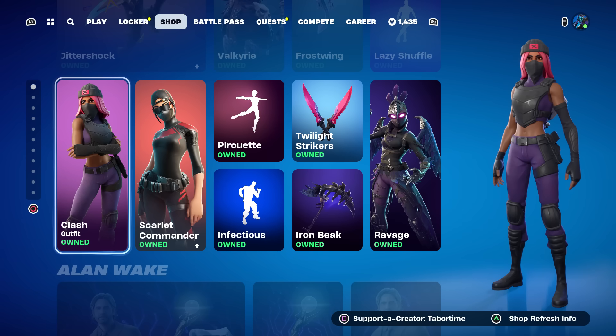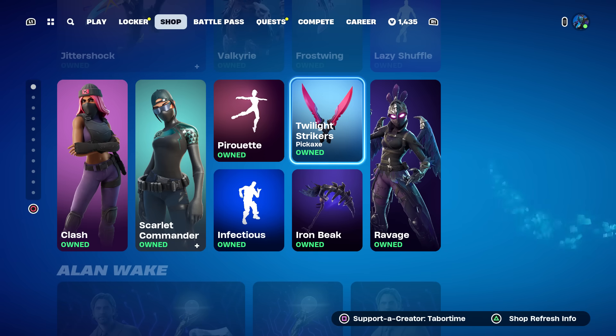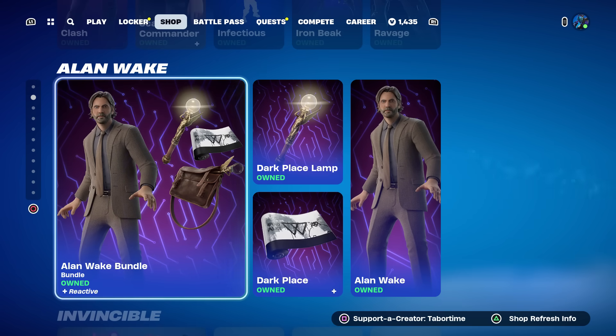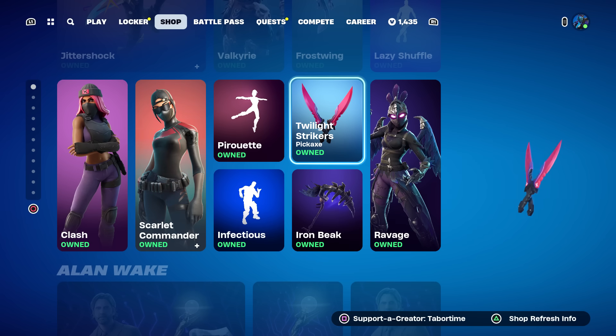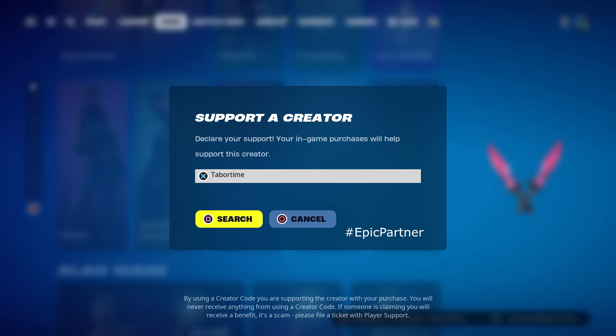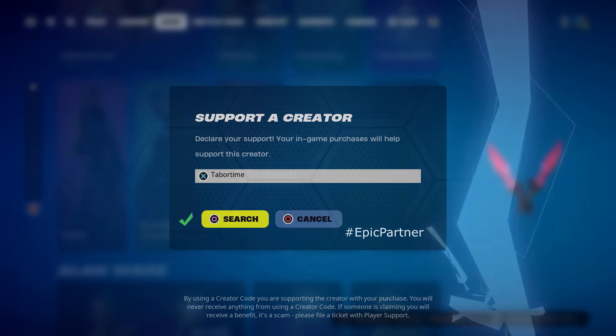They did remove quite a bit from the shop, and even more is going to be removed tomorrow on July 11th. The highlights of this shop: number one, Alan Wake has returned if you missed out on him, and the Twilight Strikers — the once-free reward from 2020 — is now in the shop for 500 V-Bucks. Hopefully you guys enjoyed this video, a like is always appreciated, and don't forget to use my creator code which is Taper Time.